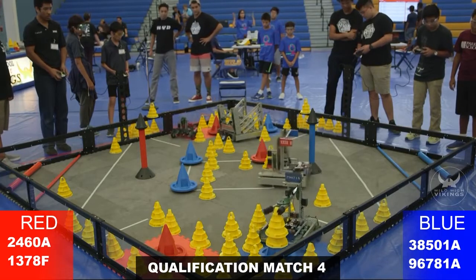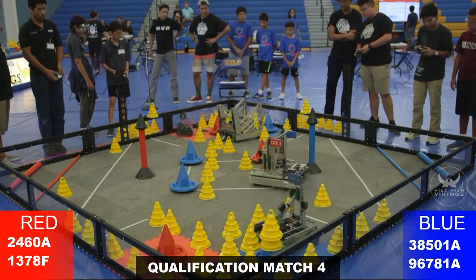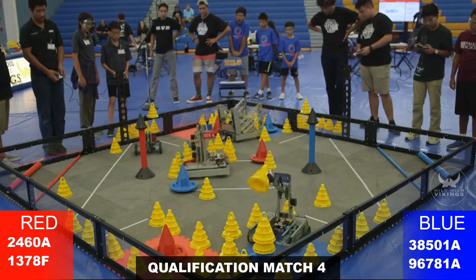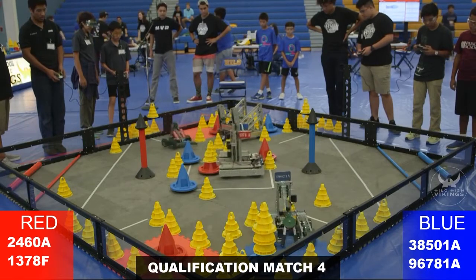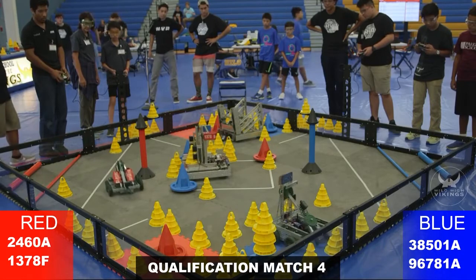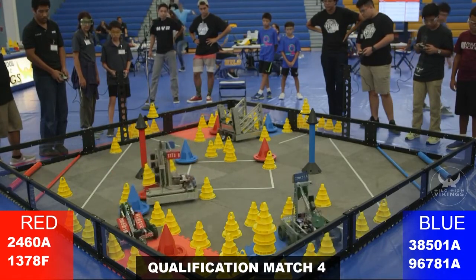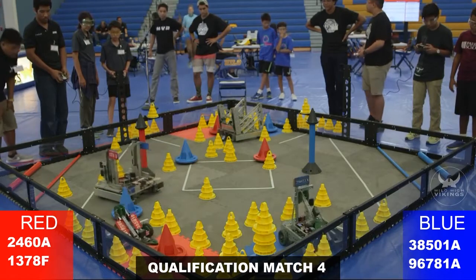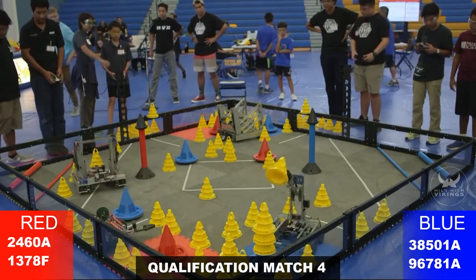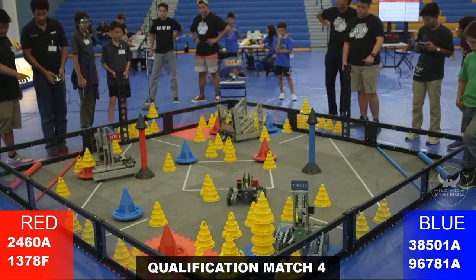Team 3851 will be able to flip themselves back over. 1378B has the mobile goal — let's see if they're able to score it for any points here. All teams still trying to look for that first point. 1378B gets it into the five-point zone. See if they can do any more than that, or they'll just leave it there.